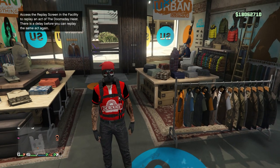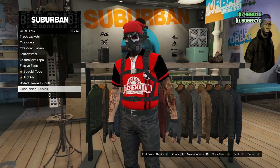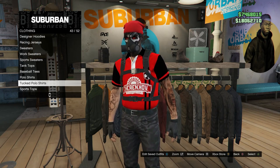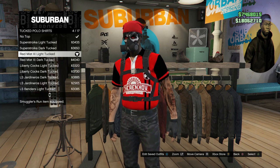This is going to be the first outfit I'll be showing you guys how to make. For this outfit, you guys are just going to want to go over here to your tops and look for tucked polo shirts, which should be on slot 43. Click on tucked polo shirts and go ahead and buy the Red Mist XL Light Tucked, which is on slot 4.